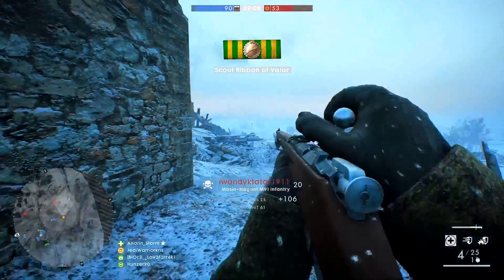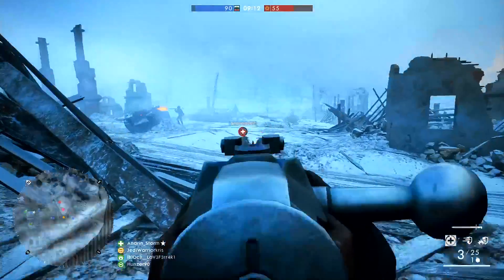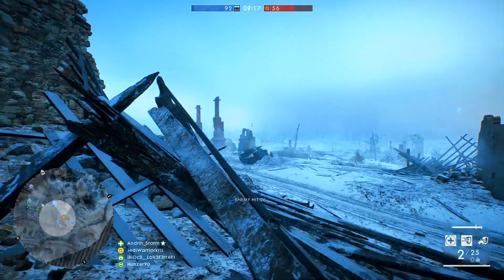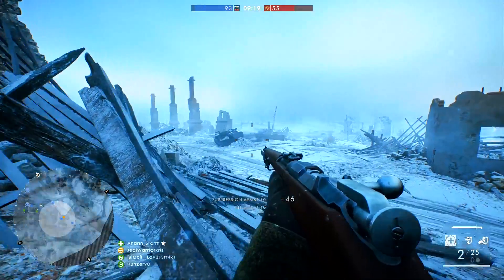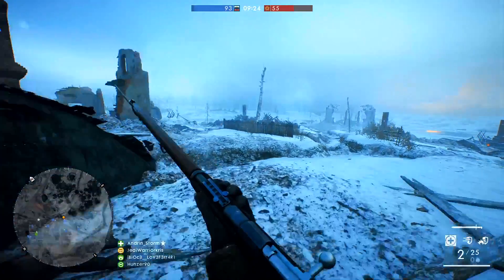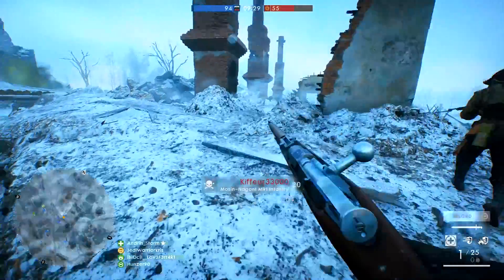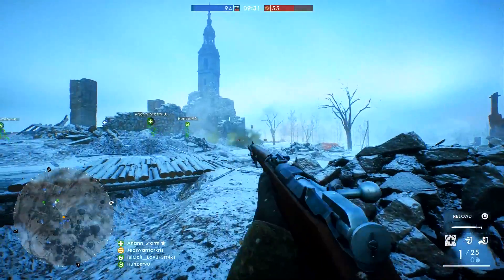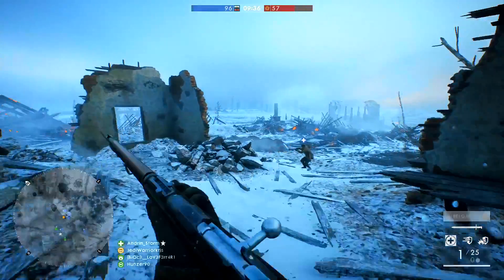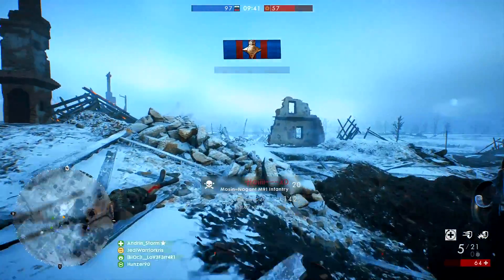Hey, how's it going guys, Chris here, and so is Battlefield 1's In the Name of the Tsar DLC. It's a pretty big DLC with loads of new maps and content to sink our teeth into, and of course a bunch of new weapons to play around with. Just like the last DLC, all of these new guns are locked behind in-game assignments which must be completed first in order for them to be equipped and used against the enemy.